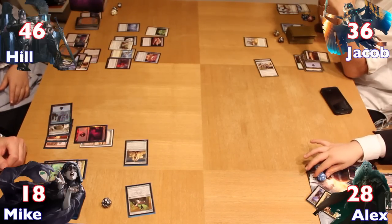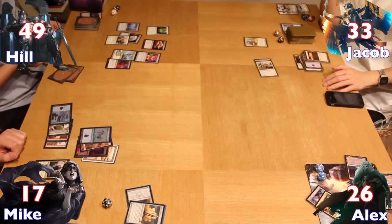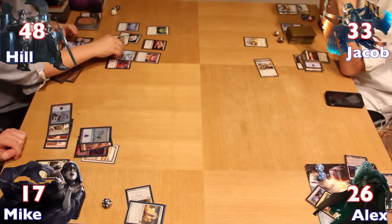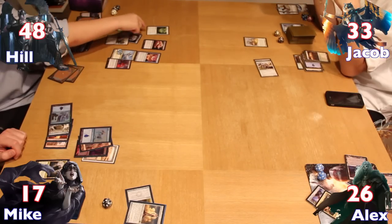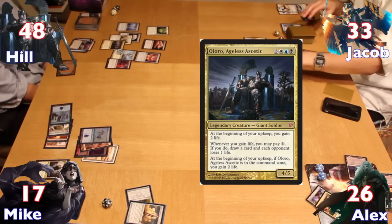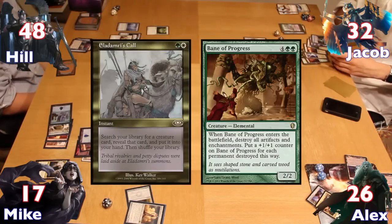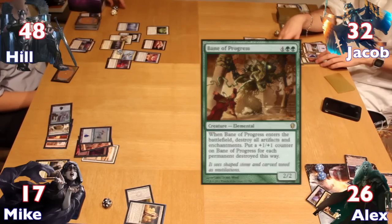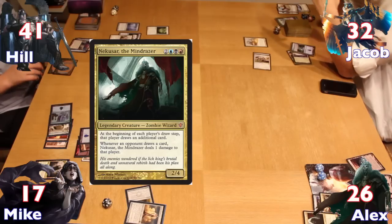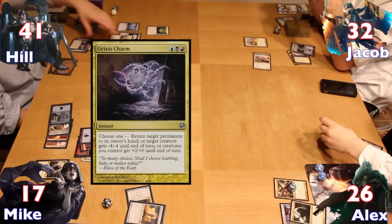Before his turn, Hale dealt 1 damage from his Talisman life gain to Mike. On his turn, Hale used Oloro's life gain ability to bring Jacob down to 33, powered up his Tower Gargoyle via Cradle of Vitality, played an Azorius Chancery, and tapped out to finally cast his commander Oloro from the Command Zone. Jacob drew and took 1 from Underworld Dreams, then cast Eladamri's Call to fetch a Bane of Progress to deal with Hale's board. Shivan's Step made his Mystics unblockable and he attacked Hale for 7, taking him to 41. Alex put down a Sol Ring, cast his commander Nekusar, used a Grixis Charm to put Oloro back into Hale's hand, and attacked Jacob to force a sacrifice of the Mystics, taking Jacob down to 23.